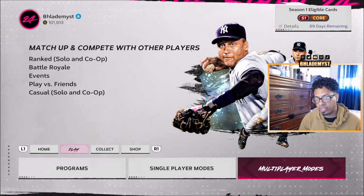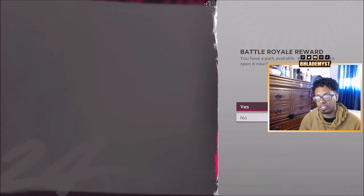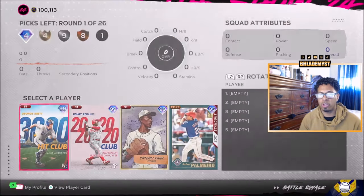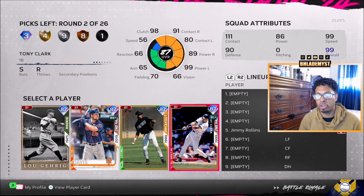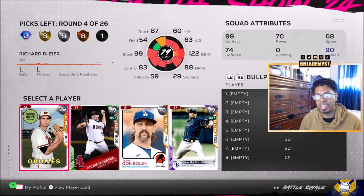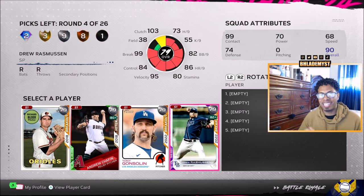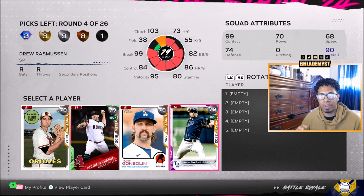For egg five, go into multiplayer modes. If you have a current Battle Royale entry, forfeit it and start a brand new one. Inside that new draft, you are going to want to draft Wade Boggs. The gold Wade Boggs is good enough to get a base hit with and obtain the egg. You can quit out as soon as you get the hit with Wade Boggs, since stat missions are automatically completed once you achieve the stat.